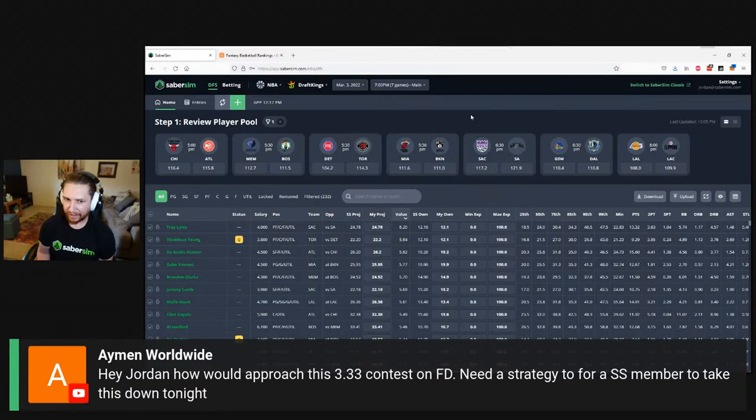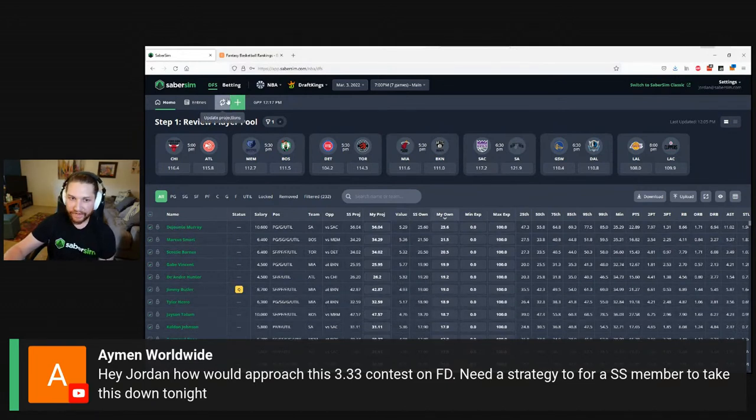It's also entirely possible Trey Young, Butler, and Van Vleet all get ruled out before lock, giving value on every team. Three edges for this type of contest: be aggressive with sliders, spend time studying ownership projections and make adjustments where you think they're off, and dial up the ownership fade a bit. Above all, pay attention to late swap flexibility — especially if there's no value at lock, I love the idea of preserving late swap options for tonight.